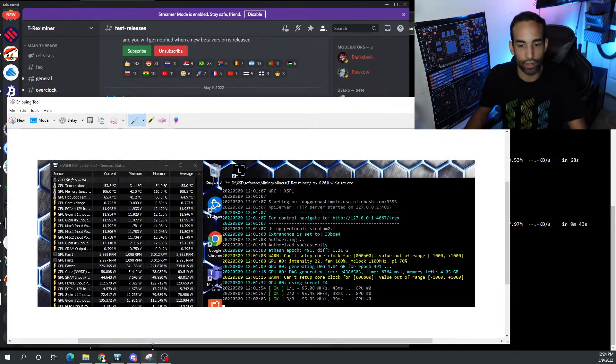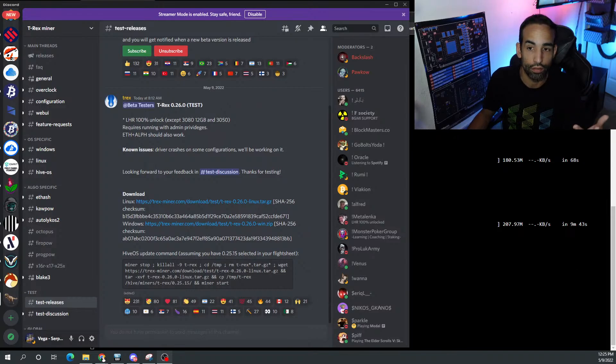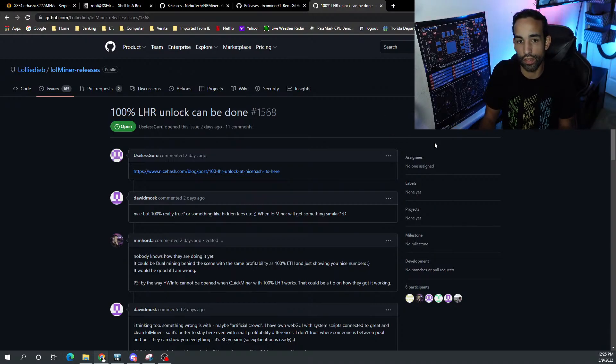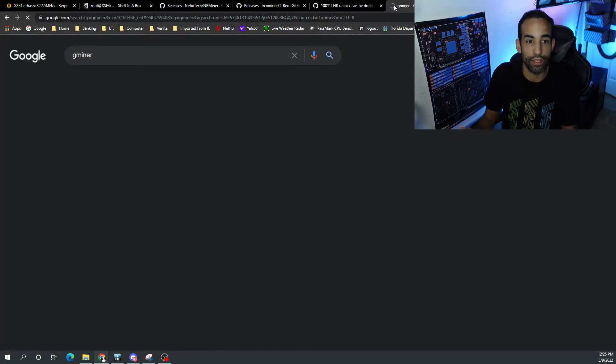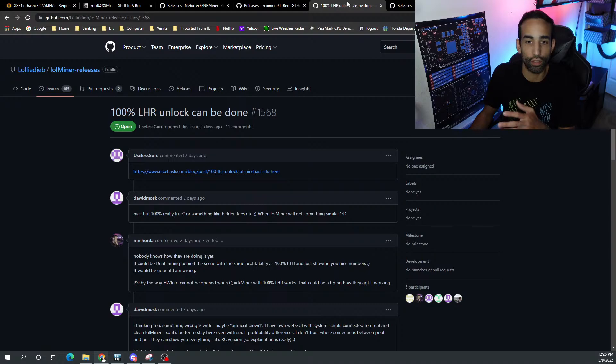T-Rex Miner beta is out, hash rates are looking good, and I was able to validate it at the pool, just like with NBMiner. Excavator was first, NBMiner was second, T-Rex Miner is third. LOLMiner and GMiner are already working on something. GMiner's last update was March 31st so I expect GMiner and LOLMiner to come out in the next couple of days. Content creators like Crypto Donkey, Chump Change, The Hobbyist Miner, Red Fox Crypto, Red Panda Mining, and Son of a Tech will all keep pushing out updates.